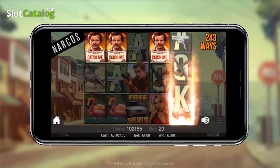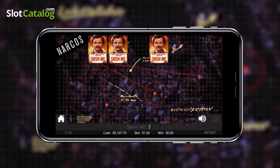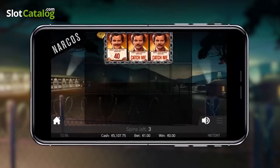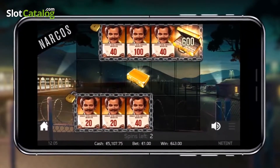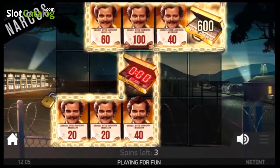When three or more locked up symbols appear in the same row, the Locked Up feature is activated and you get a random coin win. Land a golden locked up symbol and you can unlock even more great features.